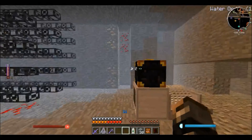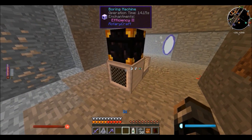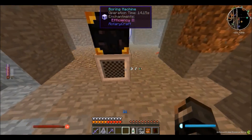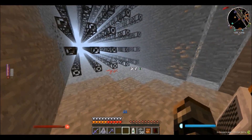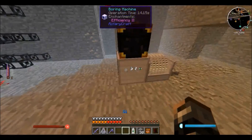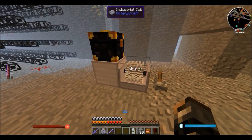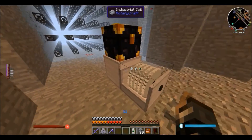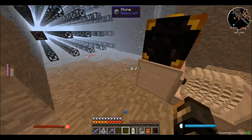I'm going to be using a boring machine because it's the handiest and easiest machine to use. The other machines that you can use to mine all drop items on the ground and you have to go physically pick them up, so the boring machine is really the best option. As you can see I have an industrial coil here — my favorite machine in the whole mod — and I'm applying power to the boring machine: specifically 64 radians per second and 512 newton meters of torque, which equates to the maximum power.